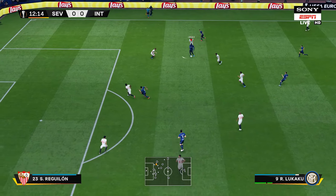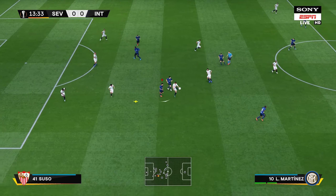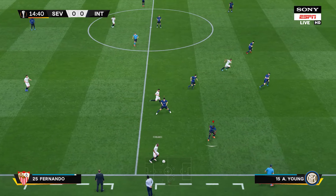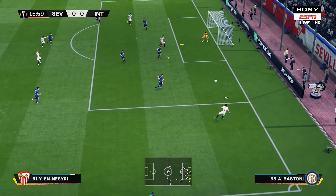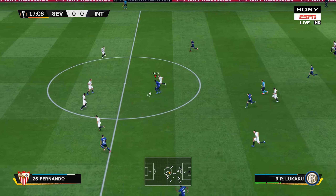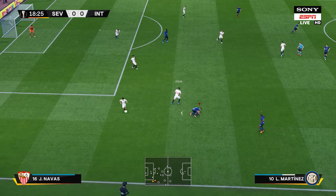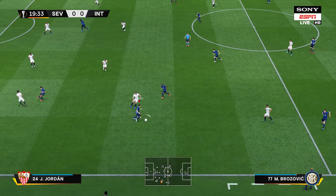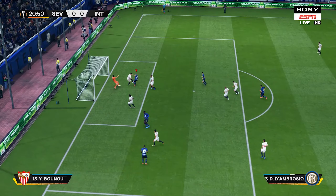Vanega, here's Fernando. Suso has it, and now Sousa — will he play it in? The danger cleared. Romelu Lukaku now. Lukaku — goodness, he was right on top of the situation to get the ball back for his team. Jesus Navas, here's Fernando, Joan Jordan. Sousa with it and the cross not quite accurate enough.